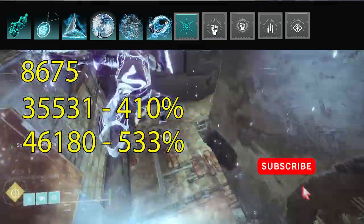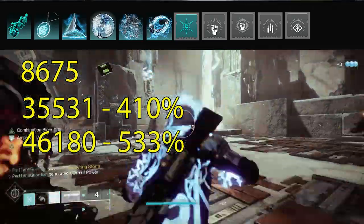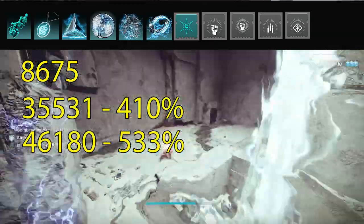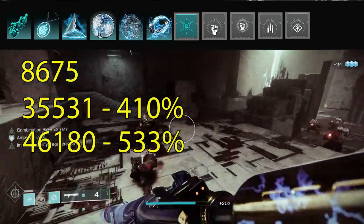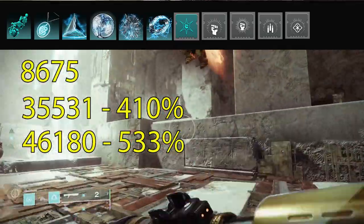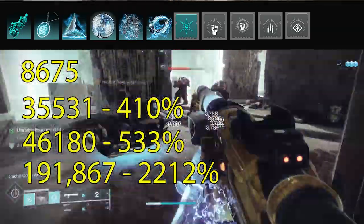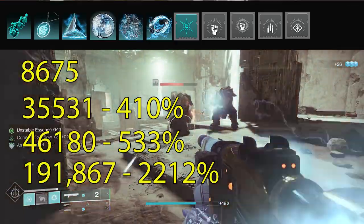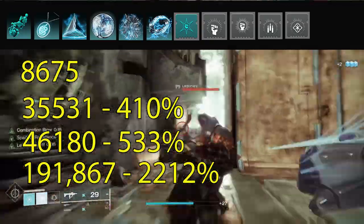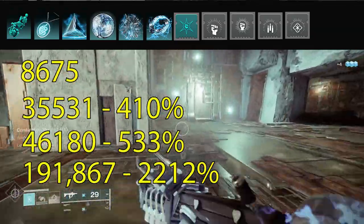If you also pick up a well — which lasts 10 seconds and gives that 30% from Well of Ions — that goes to 46,180, or a 533% damage buff. But here's where it gets even better. With a One-Two Punch shotgun: you've done Combination Flow three times, picked up your well, something hits you triggering Crosscounter — then you fire the One-Two Punch and immediately follow up with melee. That final melee hits for 191,867 — a 22,000% damage increase over the original base melee, like hitting with 22 fists at once.